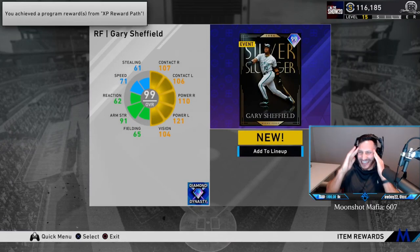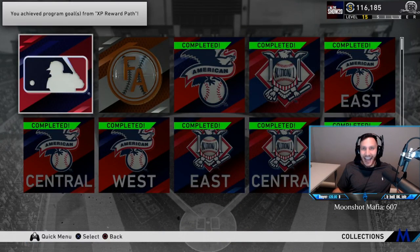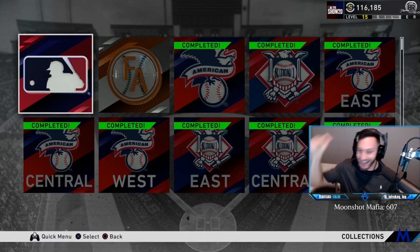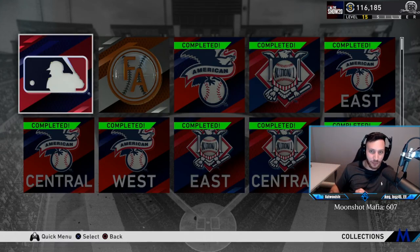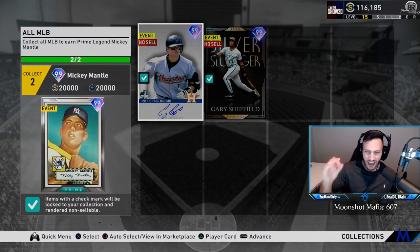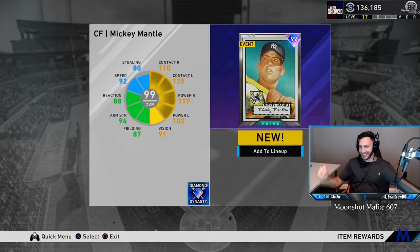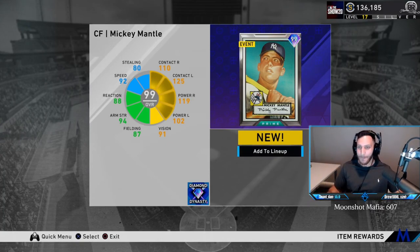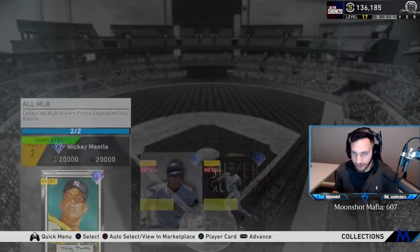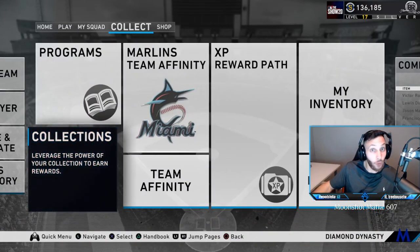Let's go lock in Gary Sheffield - look at the unis man, that's my guy. And guys, this is why you clicked on the video. We go to the Major League Baseball picture, press square, go to auto select - here he is, the man, the Mick, the legend - Mickey Mantle! Let's go collect him. He's beautiful. Here he is, 99 overall Mickey Mantle. Let's go!